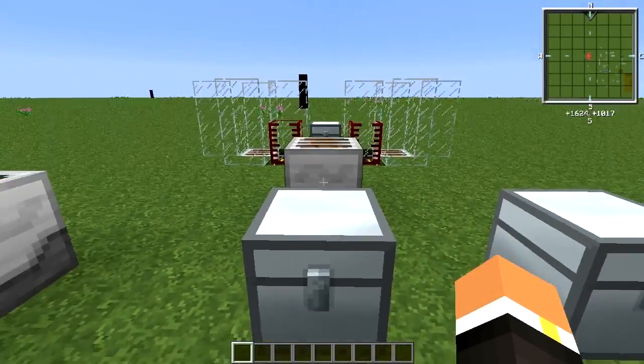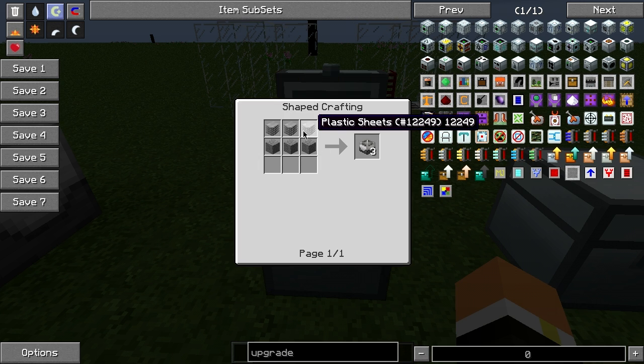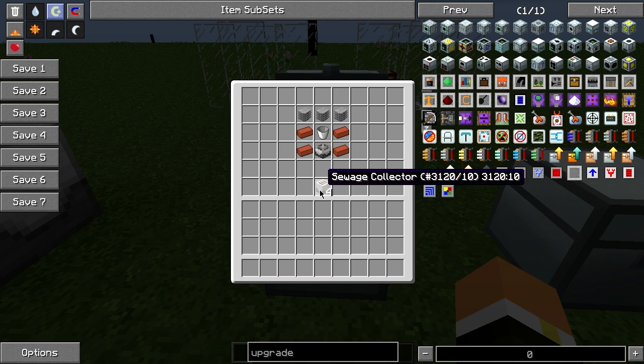If we take a look at the building recipe for the sewer, it is three plastic sheets, four bricks, a bucket, and then a factory machine block, which is just three plastic sheets and three stone. When you do this recipe, it actually gives you four sewage collectors, or sewers, so that is pretty nifty.